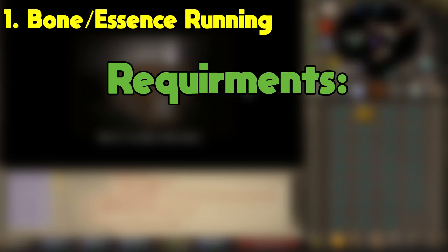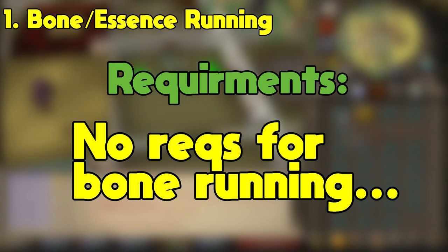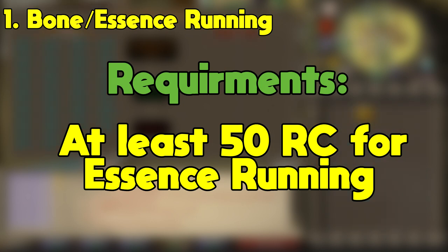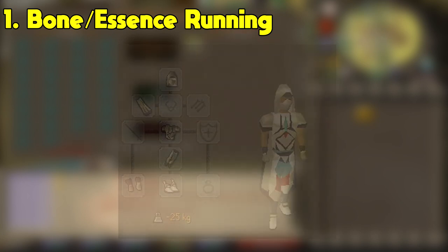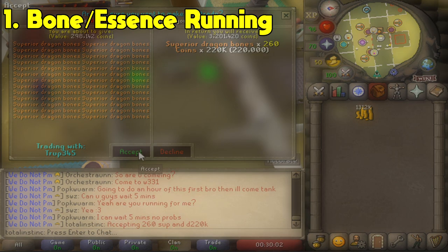If you already understand the basics of running and think you can do it, feel free to join the altar community discord or clan chat, and the fine runners discord or clan chat to find people to run for. I'm not sponsored or affiliated with either of these clan chats, I just know they are safe places to run for Bones and Essence. Also, it's important to note that you don't necessarily have to be a mid-level to start running as there aren't any requirements for running Bones.